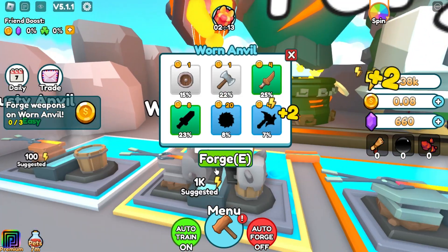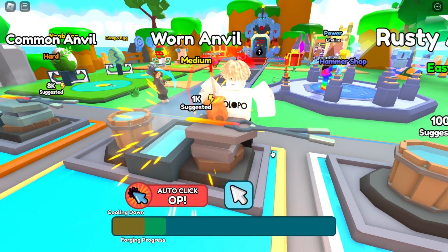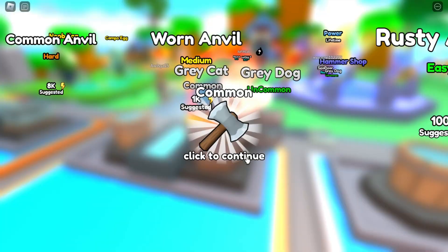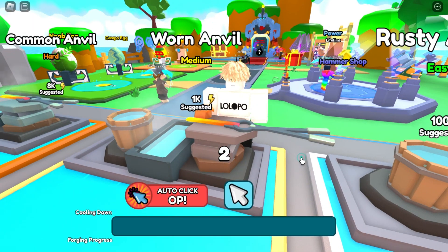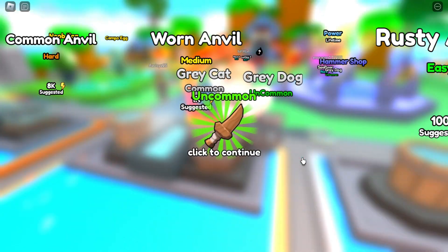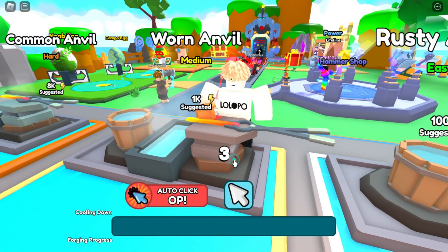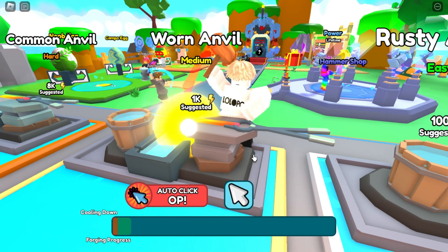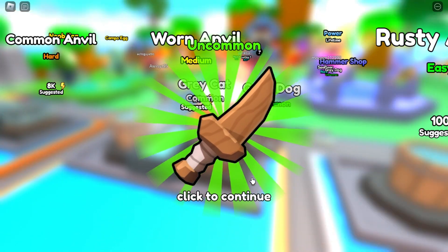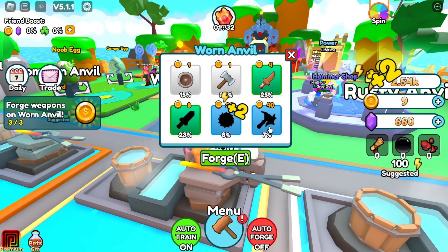We can forge - boom boom boom! We are getting trash. Force more and more - we are getting wins. This is the medium one. I got this uncommon one. The legendary will give us more points I think. Let's do this - boom! We get 20 points if we forge the legendary.